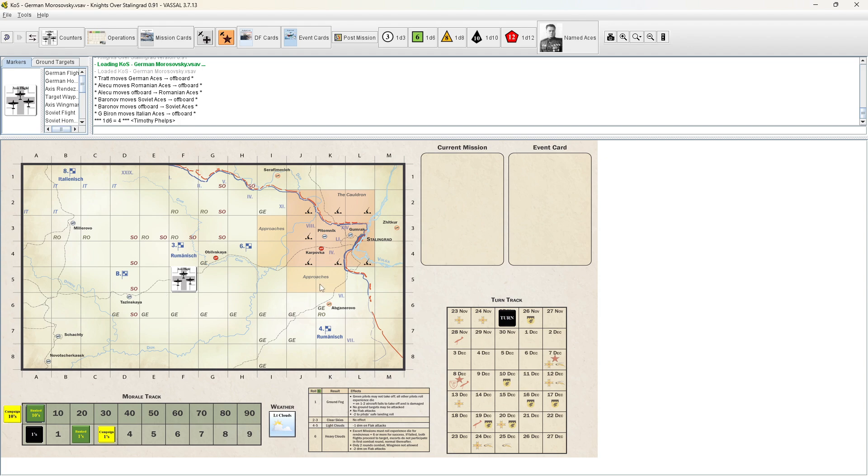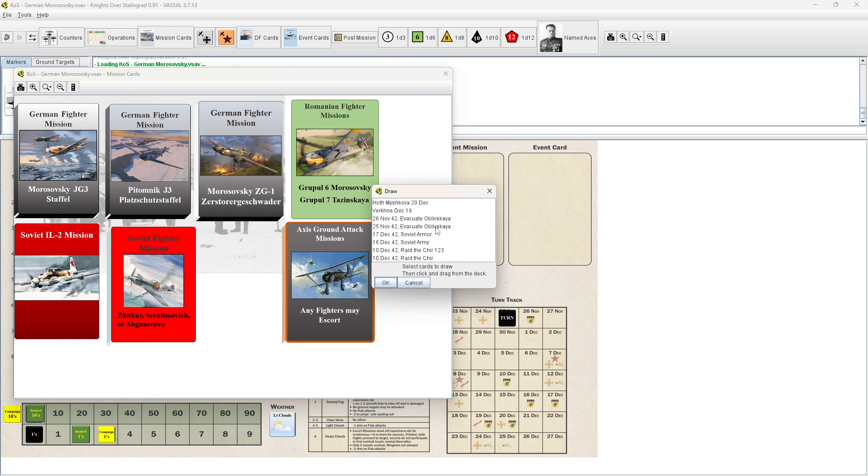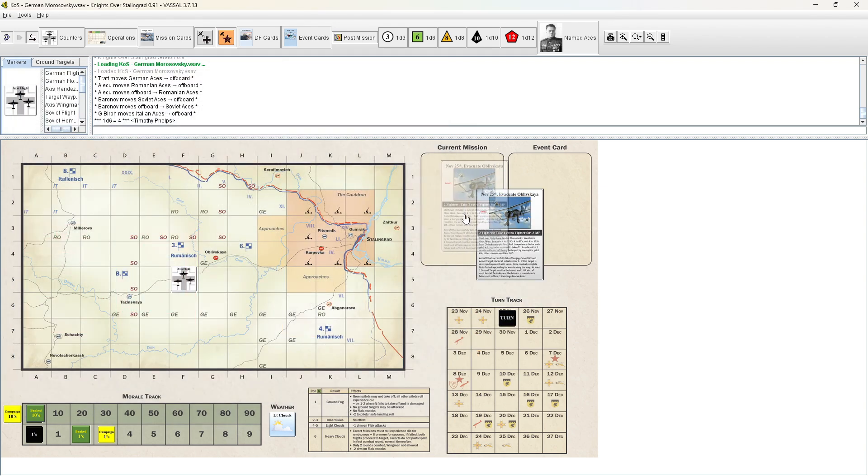Next will be to determine the mission. We're going through the pre-mission phase again — weather, mission setup. Since we're on a turn with the Axis symbol for a historic Axis ground attack mission, we have the option to either do that mission or just draw a random fighter mission. We're going to pull this one out: it's the 25th of November — Evacuate Ubloskaya. That's going to be our mission.